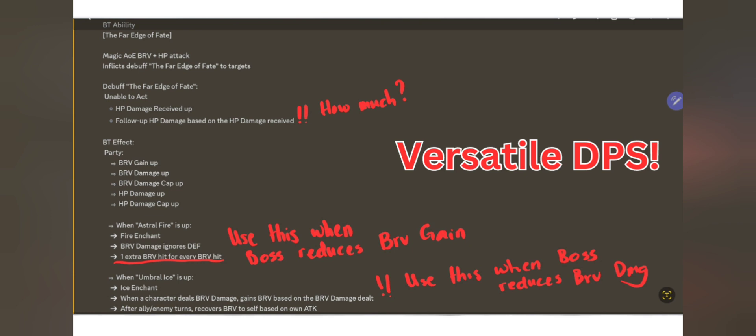Then, if you are in fire mode — Astral Fire — he now enchants the entire party with fire, and brave damage ignore defense, which is awesome. Then, one extra brave hit for every brave hit, so I believe Prish has that, and now he does it as well, which is pretty amazing.